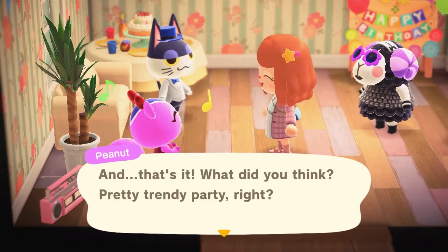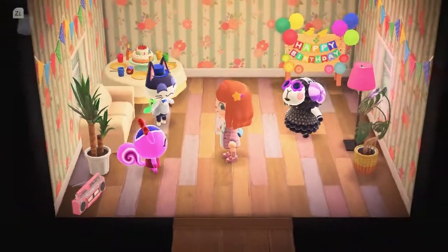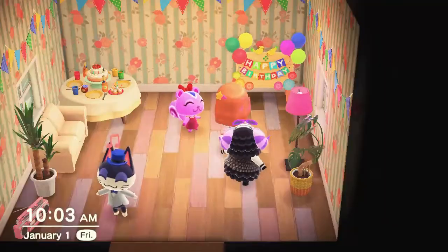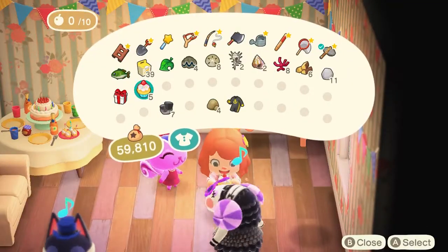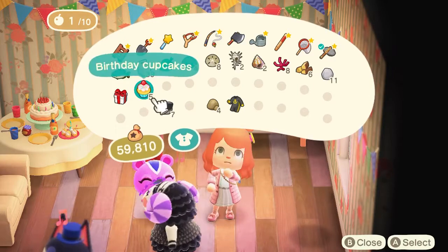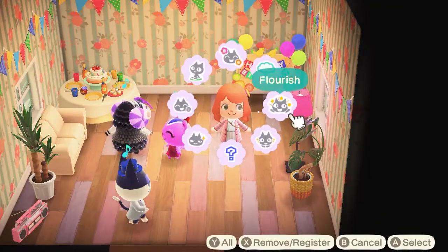Don't be stupid — don't eat your cupcake. That is so wasteful. It has the same power as fruits and candies; it basically just gives you more energy and you can chop down trees and break rocks and everything, but it's still not necessary, especially if you want to collect everything in your birthday series.